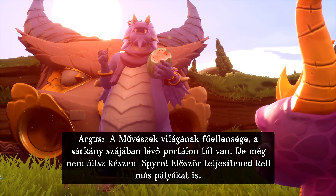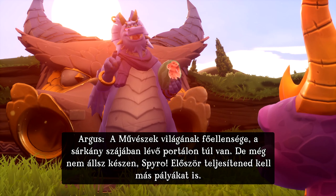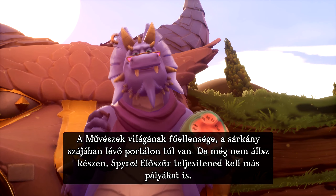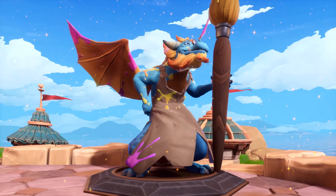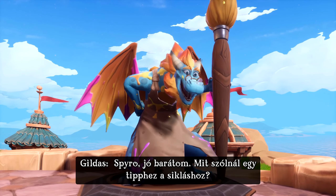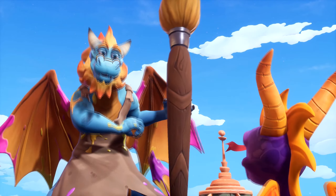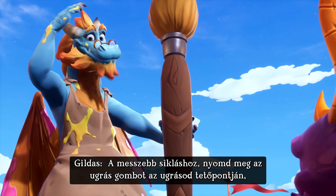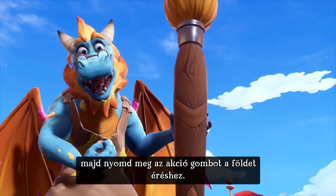Cool Flash! Do that again! The Artisan's boss is through a portal in the Dragon Mouth, but you're not yet ready, Spyro. First, you must complete one of the other Artisan lands. How about a hint on gliding? You bet! For the longest glide, press the jump button at the top of your jump. And try pressing the action button to drop down mid-flight.